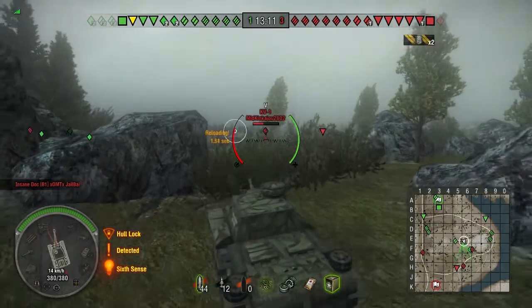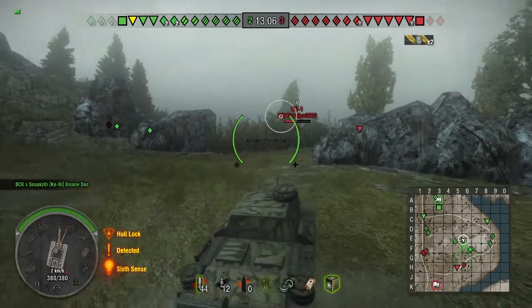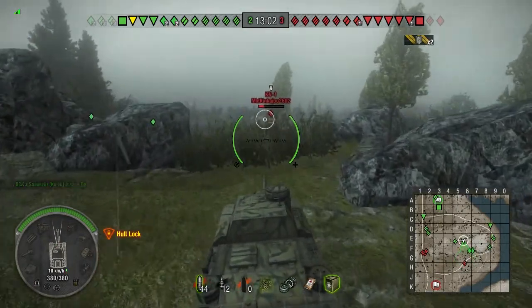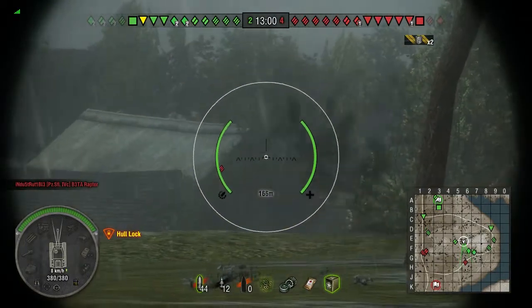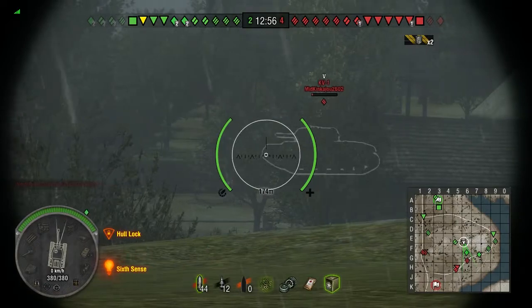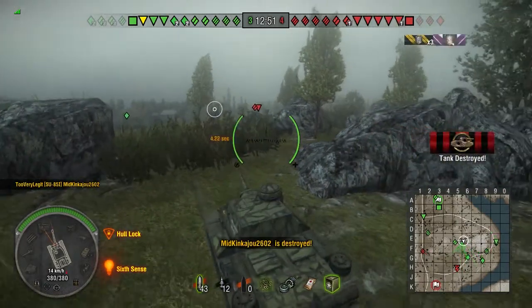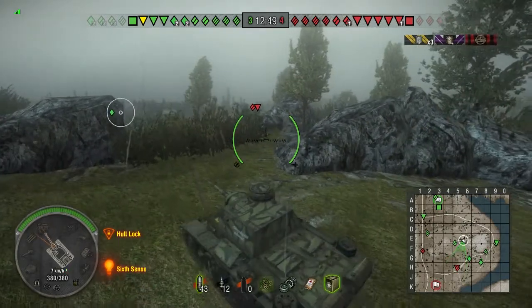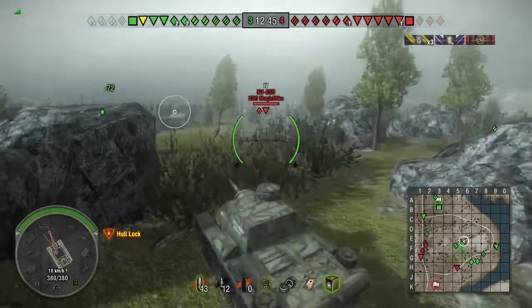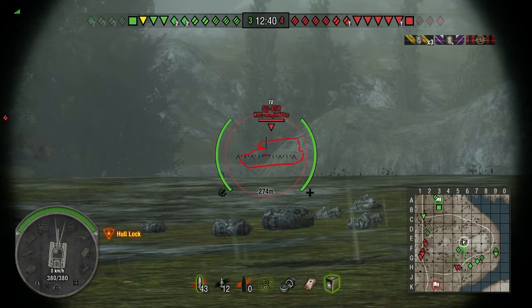I bounced a shot from somebody, so I've overstayed my welcome and I back up. This thing surprisingly bounced that shot — I don't know how it did. It's only got 60 millimeters of hull armor, so I'm not really sure how that bounced. Probably hit the gun mantlet or something. There we go — take out that KV-1. But it's definitely not something you should rely on; you will occasionally get a weird bounce with every tank.